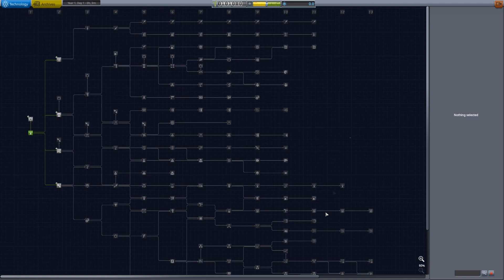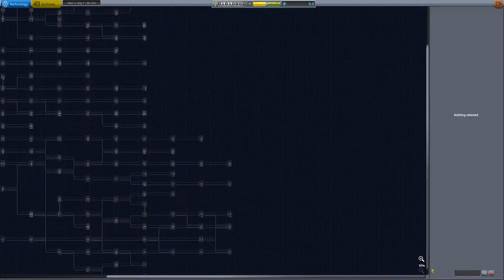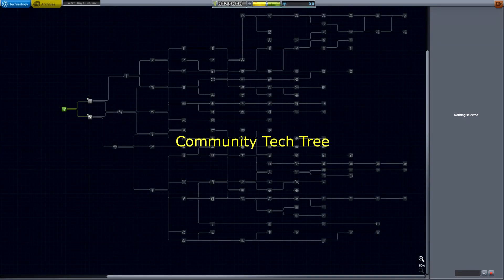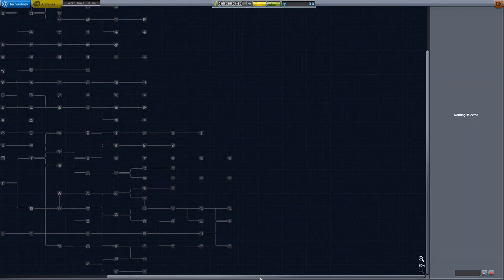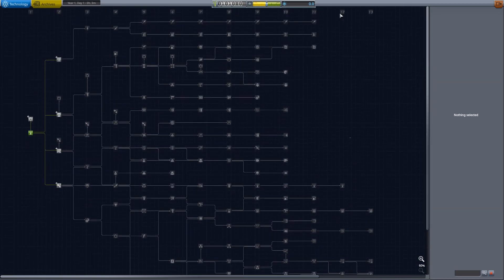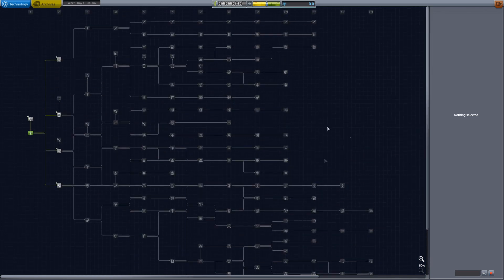The first thing you'll notice compared to the stock tech tree and the community tech tree is it has been de-squished. The stock tech tree is kind of all down in this corner, and what I've done is brought it over starting on the left side, since anything that's going to be added will be on the right side — that makes a little more sense. It's also been expanded to take advantage of the full vertical palette we have here.